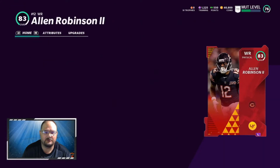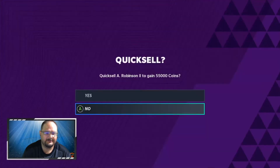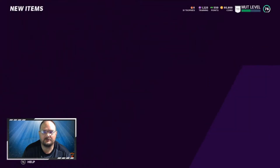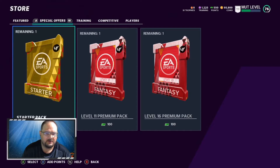We'll go ahead and quick sell — 55,000 coins. I've been grinding the heck out of these levels. Alright, we're gonna go ahead and open this next one.